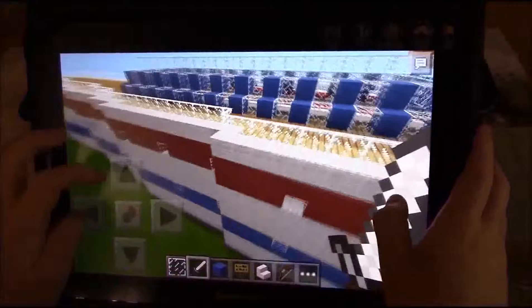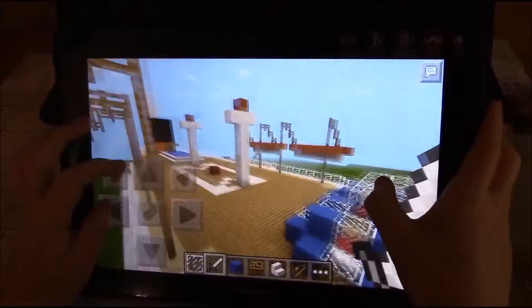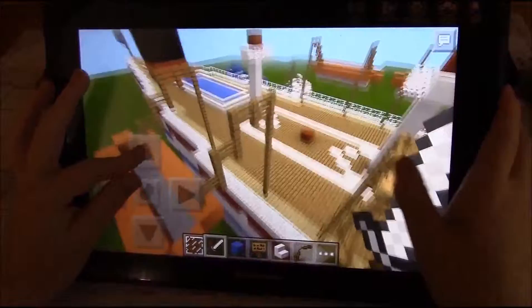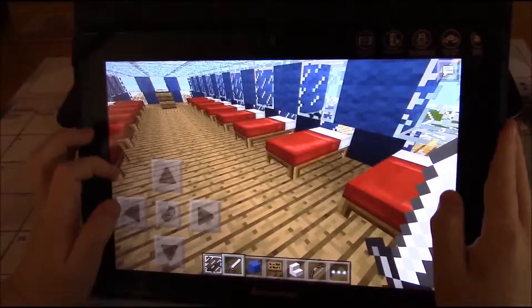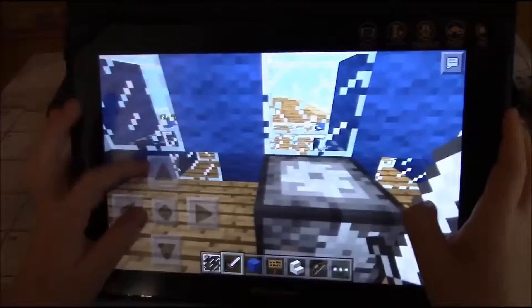We also have the captain's cabin — I apologize if it looks small, I might change it. There might be a part two episode. We've got some lifeboats hanging on the edge here, hanging on the side of the ship. This is what's inside the captain's cabin. There are some beds for the crew and here's where the captain sits — stands, I mean. Here is the front of the captain's cabin.